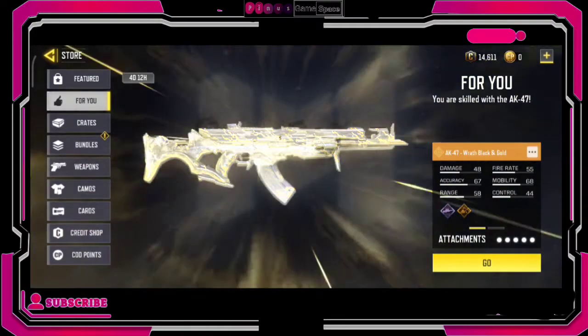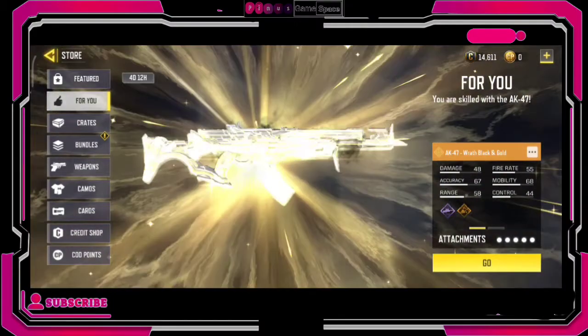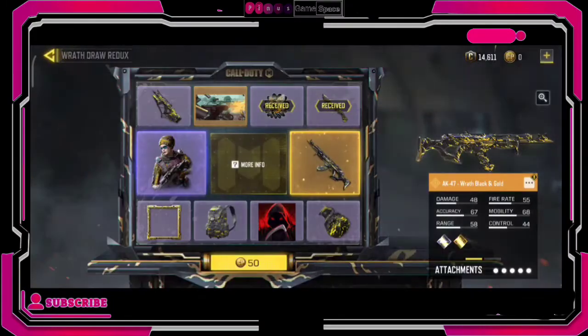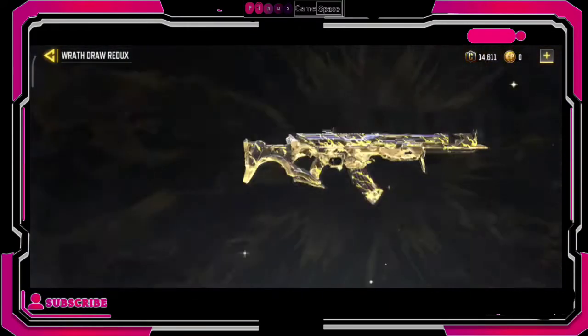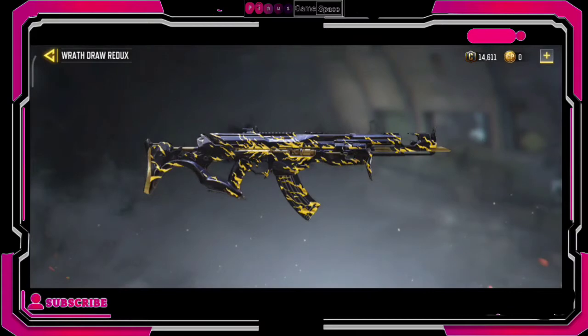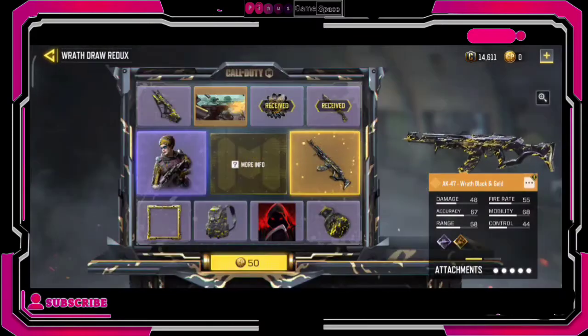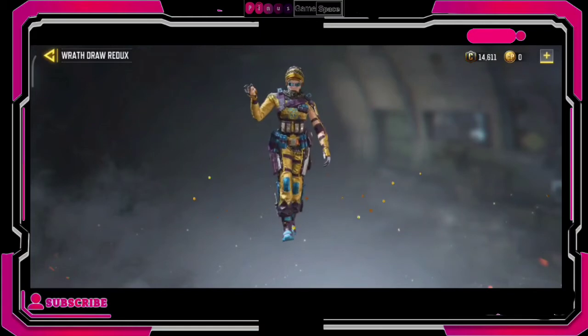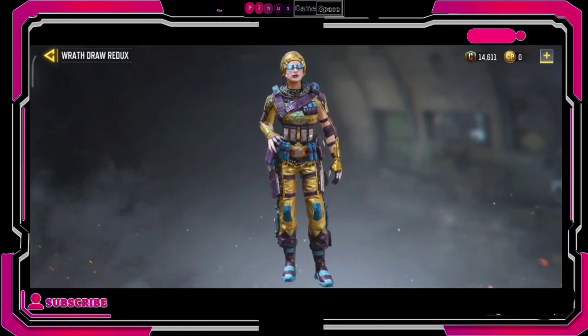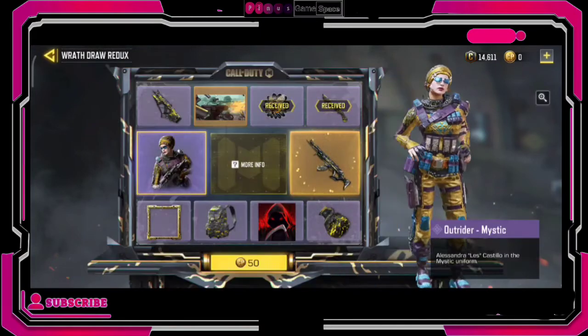For this illustration I'm going to be using my other account, as I have two Call of Duty accounts. My other account is having the AK47 Wrath of Gold under the For Me section, while my main account is only having the Chopper on Change. So I'm going to be using my second account for illustration — watch to the end. For this video I'm going to be using the AK47 as an example.